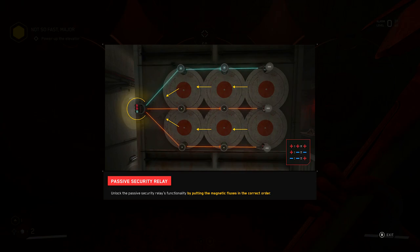Okay, here we go. Unlock the passive security relay functionality by putting the magnetic fluxes in the correct order. So: positive plus positive equals positive; negative plus negative equals negative; and then negative times negative equals positive.